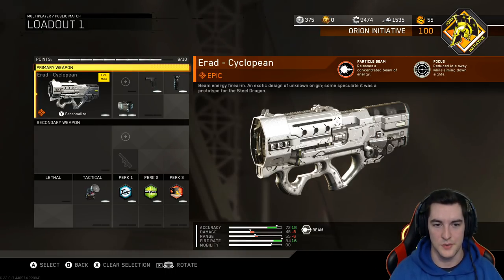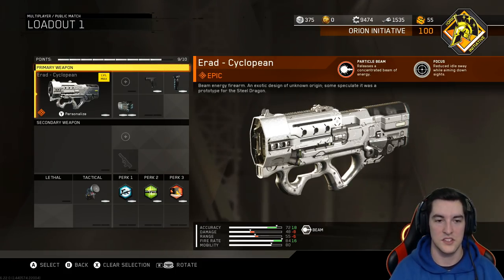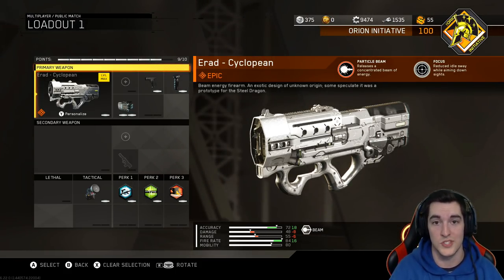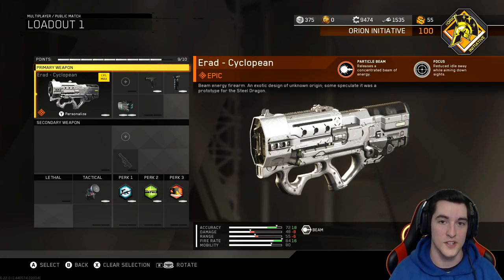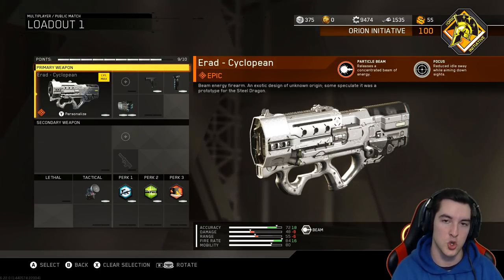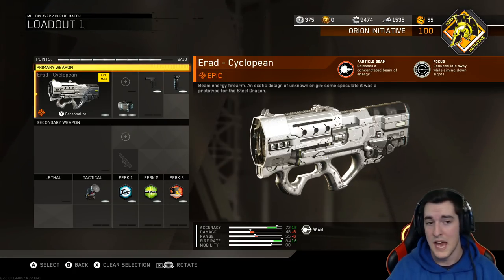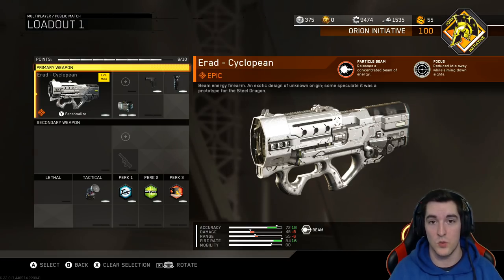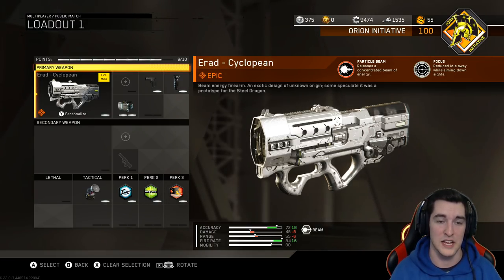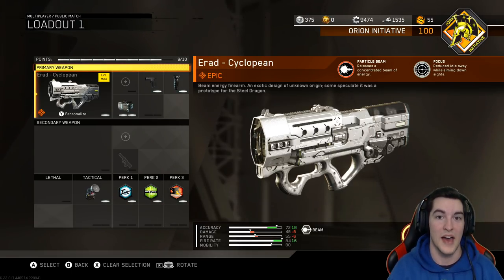I never actually read the description for this weapon, but in there it says that some speculate it was a prototype for the Steel Dragon. Back in the day when I used to get killed by this thing all the time, I used to call the people using it noobs because they had a weapon that basically locked on target. If you hipfire this thing at somebody, it's almost like the laser beam is arcing towards whoever you're shooting at — so it's kind of like it's got a built-in aimbot. It also has a 100% fire rate because it shoots a constant beam, so it's a pretty good weapon variant.